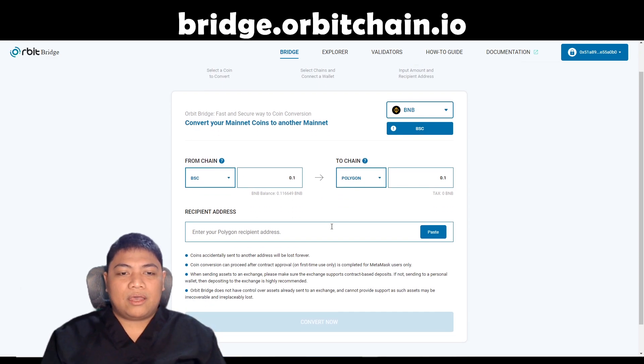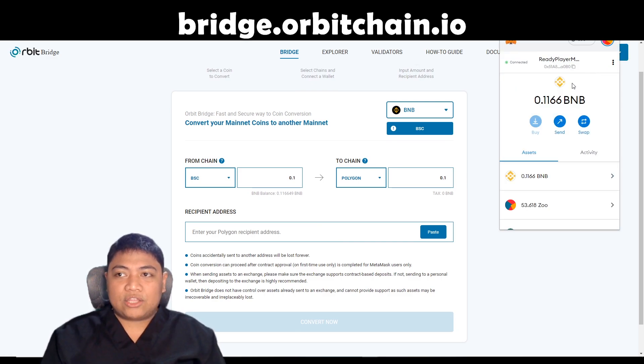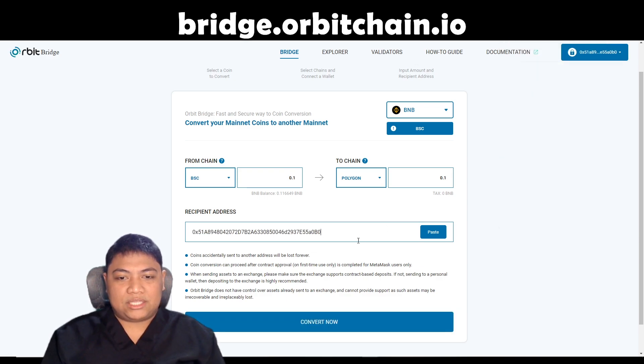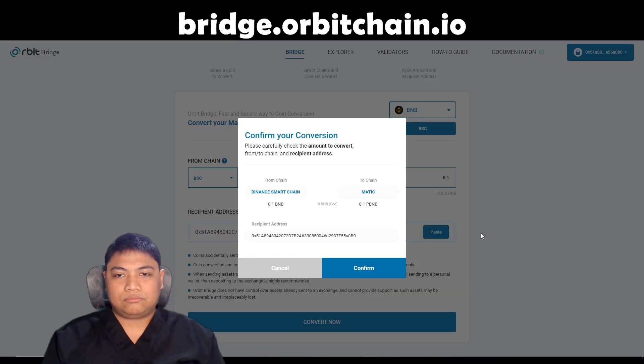Make sure that you copy the correct address. I'm just putting it on the same wallet, so I'll copy the same wallet address and paste it here. So convert now — it's going to transfer 0.1 BNB. As you can see, no fee, 0 BNB fee. Note that if you're trying to swap from Polygon to Binance Smart Chain and other networks, there are fees. So confirm.